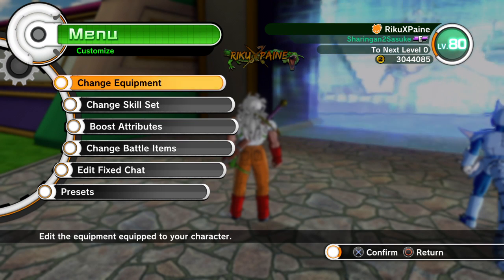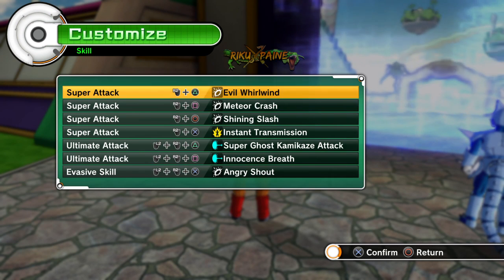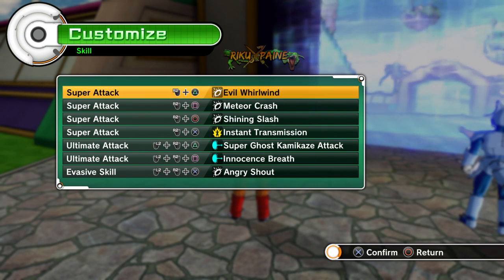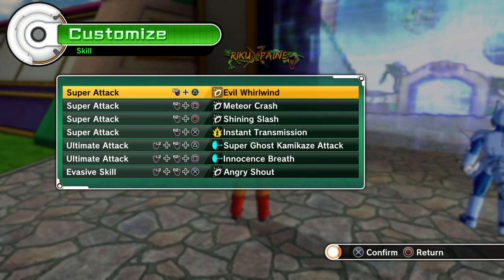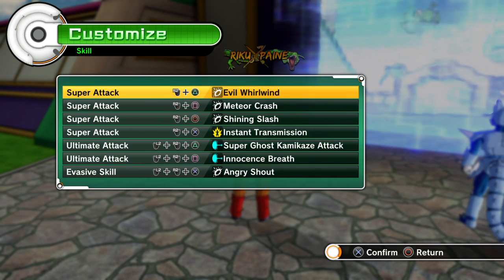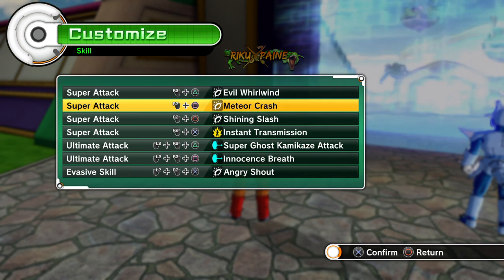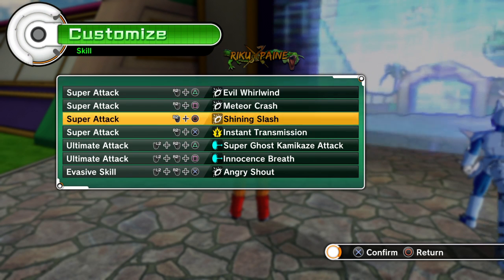You can just randomly punch in the air and get your Ki back that way. So Maximum Charge is pretty much pointless. If you have the time, good for you; if you don't, switch it out with another attack. A good replacement would be Instant Transmission or After Image Strike, because they are the main ones to dodge spamming ultimate attack users.